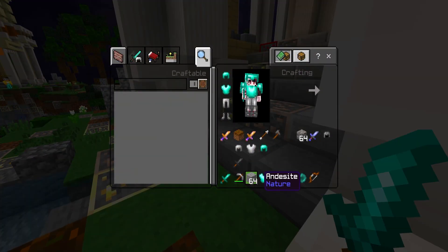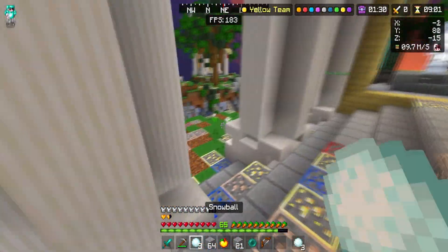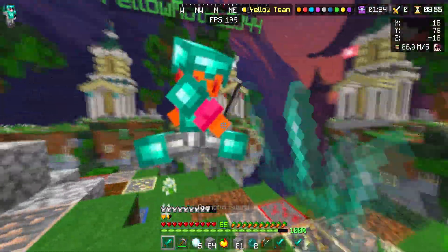A lot of people ask how I click so fast. It's quite simple — you just click like this and boom. Actually, I think it's just muscle memory. You get used to it. It's all about getting used to it. We can go like this quickly and then boom.